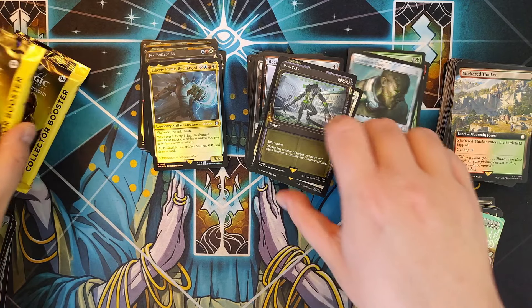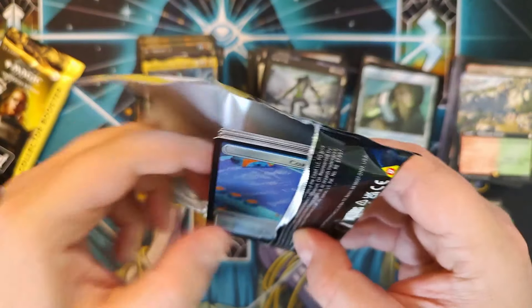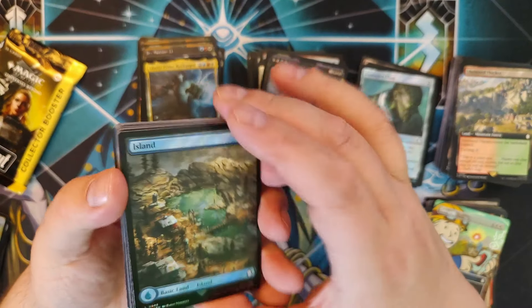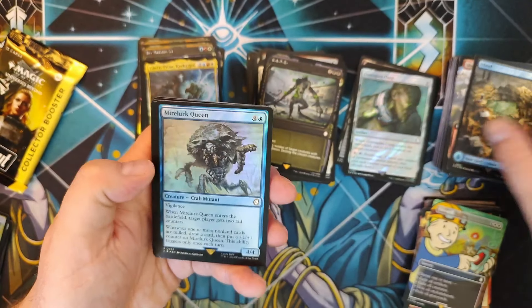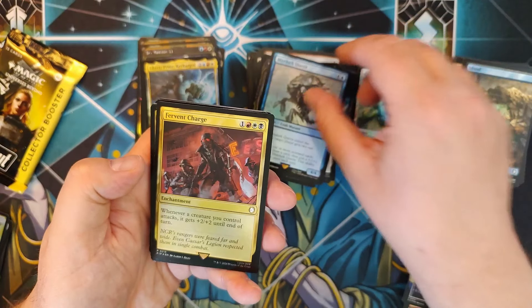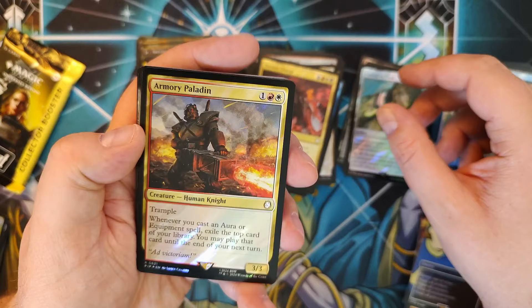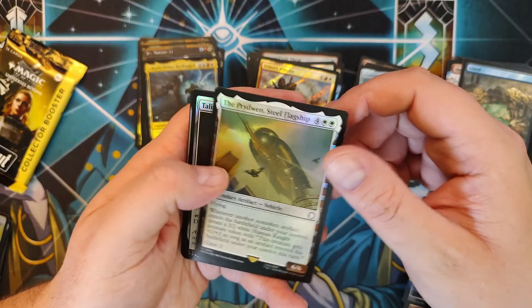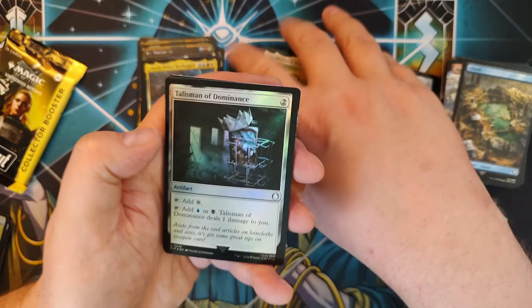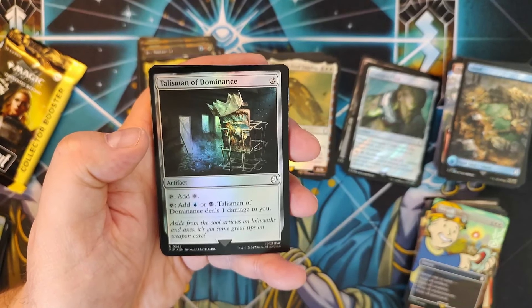Down to our last two packs — I wish I had been able to share this with all my buddies, but I'm glad I got to have some of this all to myself too. We've got a Surge Full Art Island, a Mirelurk Queen as a Crab Mutant, Fervent Charge, Armory Paladin — look at you, you've got a big old Plasma Gatling gun right there. Prydwen showing up — I like you. I think this is our first Talisman we've seen out of the whole thing.